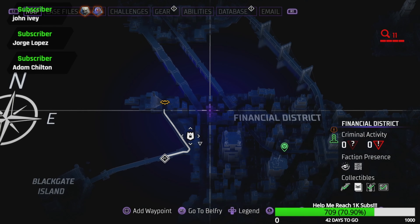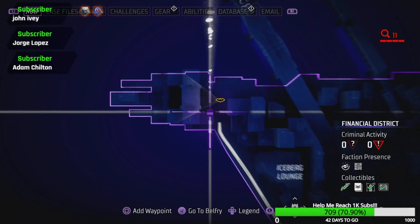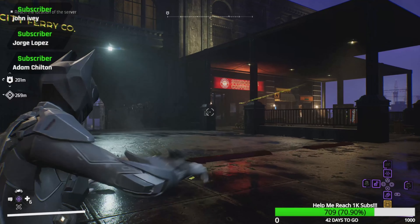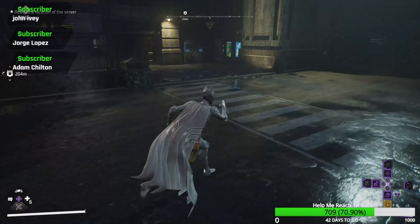Your next one is going to be in the Financial District — in the top left area at the Gotham City Ferry Company right there. You can also find one of the blacks, but what you're actually looking for if you're watching this is the range marking. Now you'll come up here and drop down right around there — there you go.